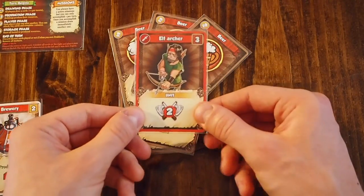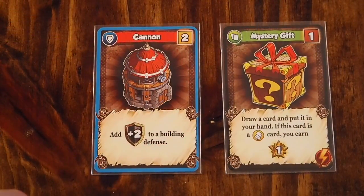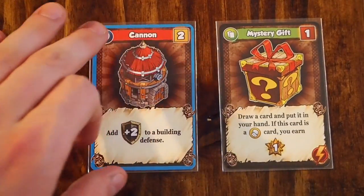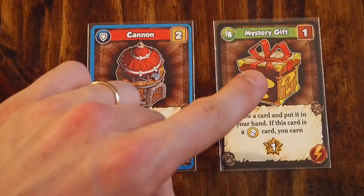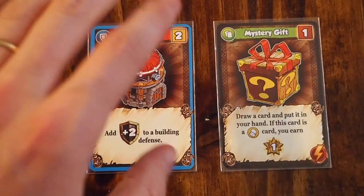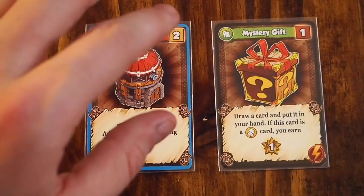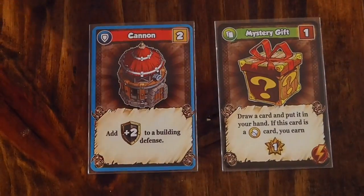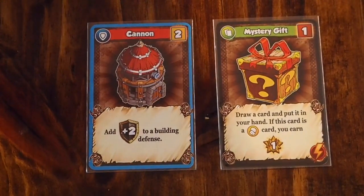A quick note before moving on from purchasing cards: you can also buy defensive units for the price listed, and you can buy cards on the Odin's Path track for their listed price. Almost every card on the board can be purchased. The only ones that cannot be purchased are the undead zombies on the Odin's Path track that you will be attacking, and the bonus cards and divine favor cards along the bottom of the board.